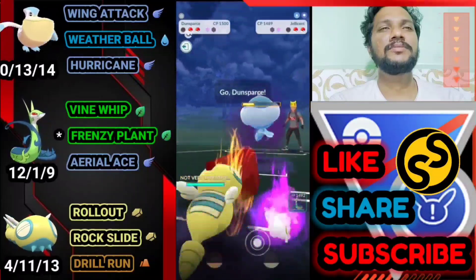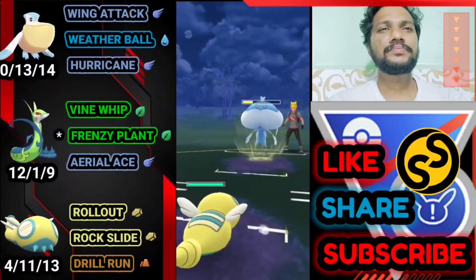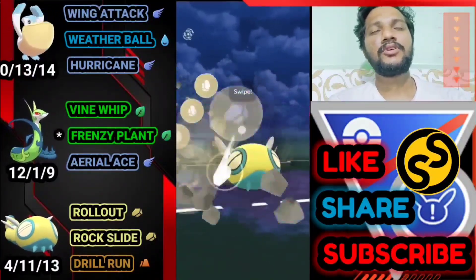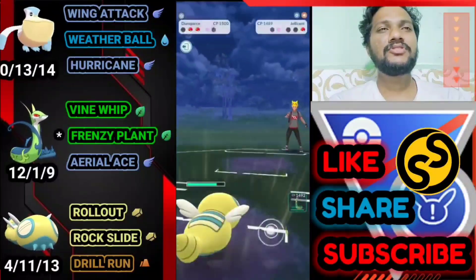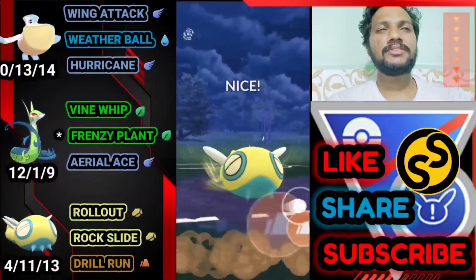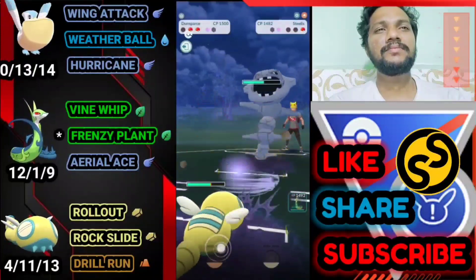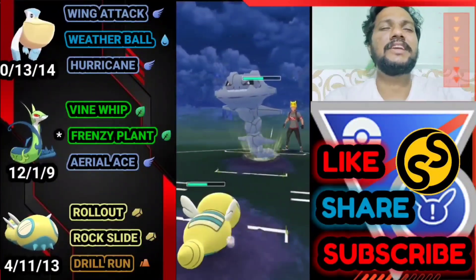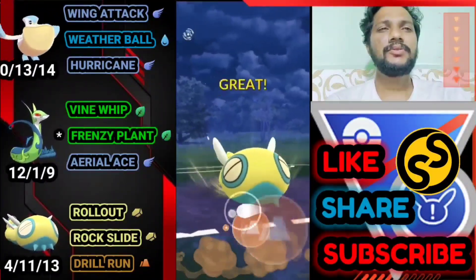Jellicent almost takes out more than half health. Bringing out Dustfrance — one Rock Slide should do it. He goes for Shadow Ball — I don't know why. Rock Slide — Shadow Ball is not effective on Normal-type Pokémon. Bye to Jellicent. Third Pokémon is Steelix at the back. Let's go for the first two back-to-back Drill Runs — super effective!